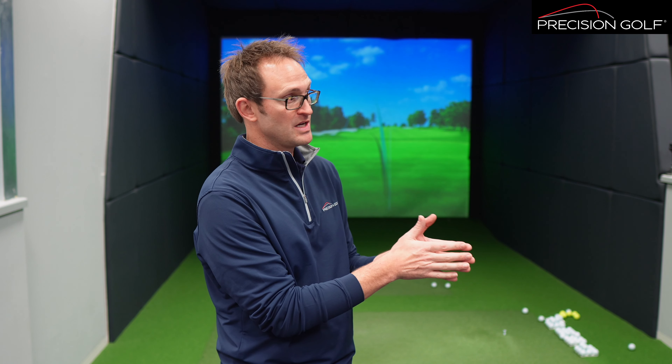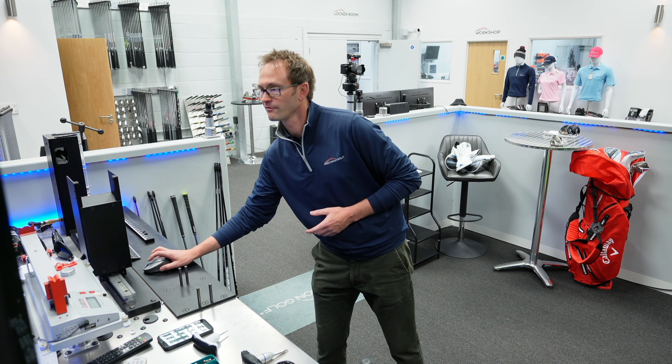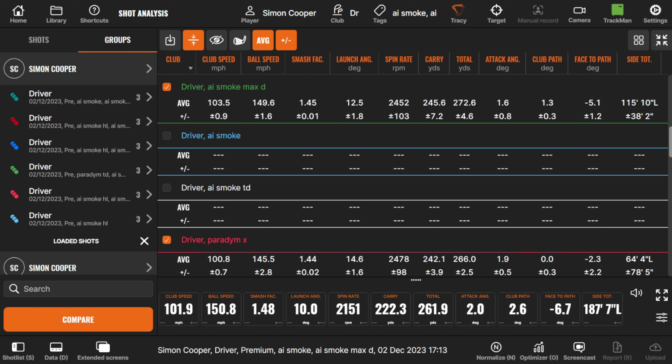Looking at the face-to-path number on the far right — I wasn't trying to do anything different with those swings — but it's minus 2.3 degrees with the Paradigm X (closed for a right-handed golfer), versus minus 5 degrees with the Smoke Max Draw. The Smoke Max Draw head really feels like the toe whips over through impact, almost to the point where you think you've done something with the swing. For anyone who struggles losing the ball left to right, that's a big gain. The average side total shows 64 feet left with the Paradigm X, and 115 feet left with the Smoke Max Draw — nearly twice as much left-hand movement.